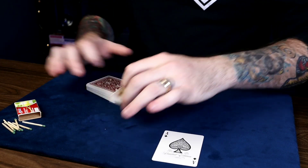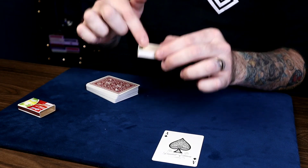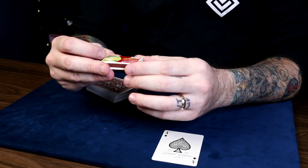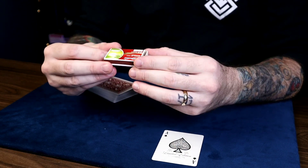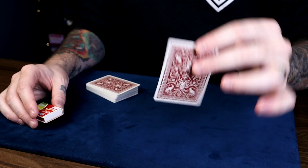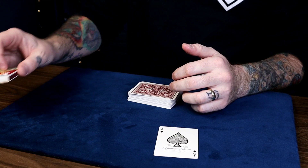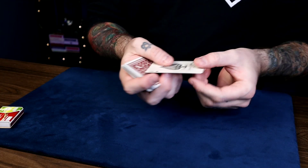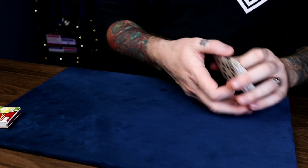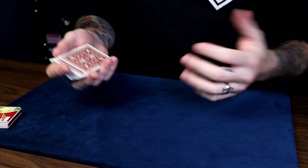Here's how it's done. You want to have all the matches inside the box — it looks like a random number, but the exact number you want is 11 matches in this box. It always has to be 11 matches. You can write your prediction on the bottom or inside of the tray as your force card. Now, the number of cards you put down on the table always has to be 7. Always remember 7-11: 7 cards, 11 matches. Those are your key numbers.